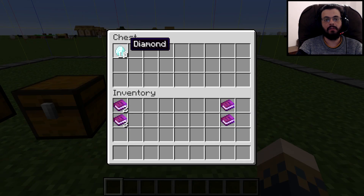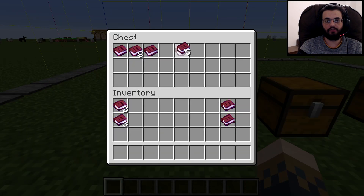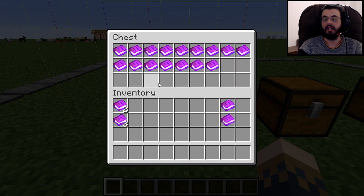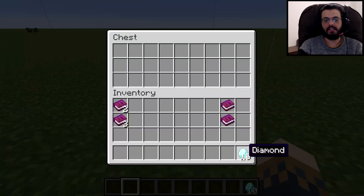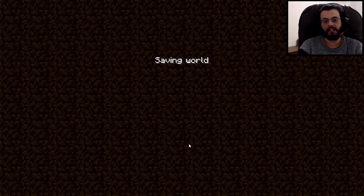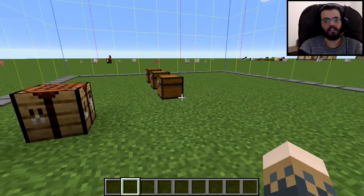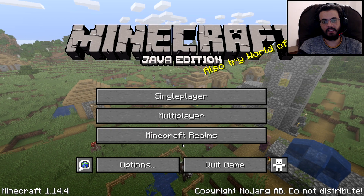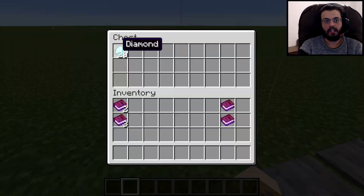Now here's how to stop the chunk from saving: open the chest and scatter the copies of book number one and book number two so that no book is next to an identical book — alternating one, two, one, two. Then take the 10 diamonds from the outside chest and place them in the inside chest. Leave the game and come back — and the diamond is still in the outside chest AND still in the inside chest. It duplicated! Repeat: add 10 more for 20 diamonds.